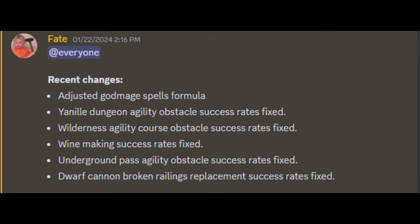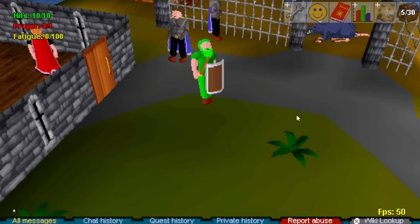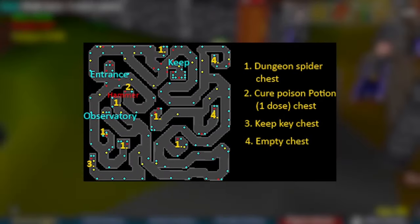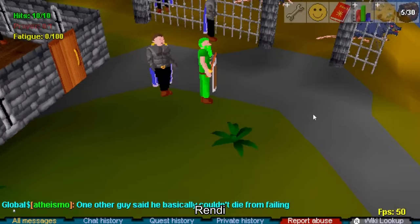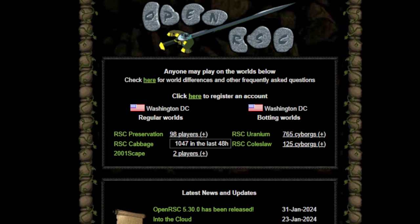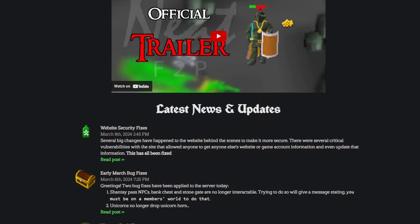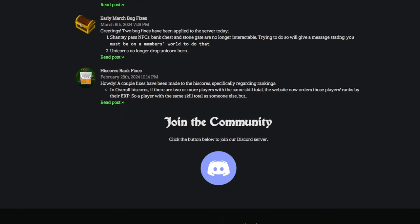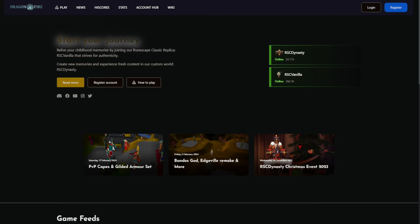We had old mods leaving and new mods coming on — a changing of the guard, so to say. Me and Lone Lamer are now moderators. We had more transfers from RSC Preservation. We had popular YouTubers making videos about Preservation, and with that we had a lot more transfers from Preservation to Vanilla. Neat F2P launched on February 24th — that's Beast Fable's server, I highly recommend you check that out. Vanilla had a launcher update which looks pretty cool compared to the old.